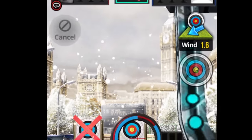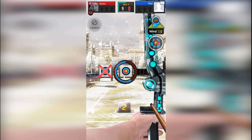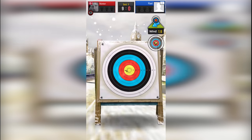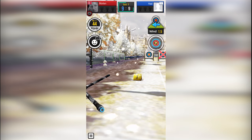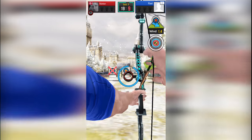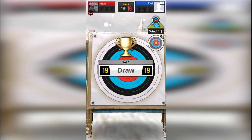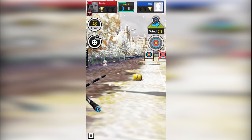As you see right now, there is 1.6 wind from right to left. In order to hit the target, you have to consider the wind. I'm going to shoot and I need to get at least 9 or 10 to win this round. We got 9 — that's good. Now he has 1.5 wind from right to left, he got 10, it's 19. I must match him to make sure I win the game. With 1.4 wind from left to right, I got 10 — so it's 19 and 19. The first round, we are equal.